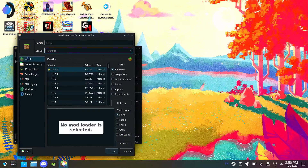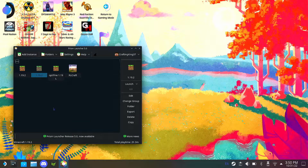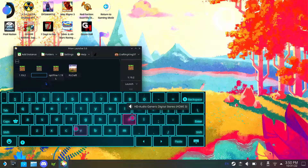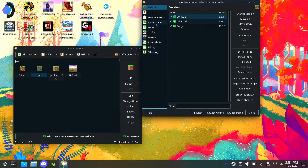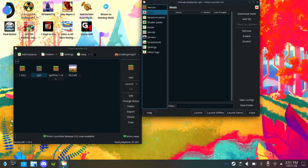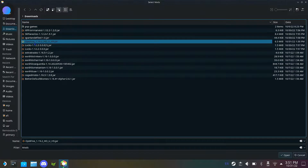Create a new instance - ignore the existing ones. You want to go to normal 1.19.2, or whatever version of Minecraft you're trying to install shaders on. Select the version through Prism, press Forge, get the recommended version, press OK. You can rename it - I'll name it 'Opti' for now. Before you launch, go to Edit, then Mods, and add OptiFine 1.19.2. Just find it on the web.